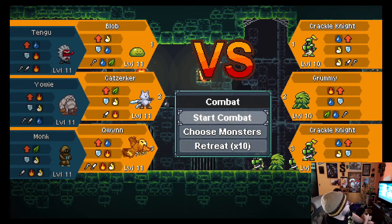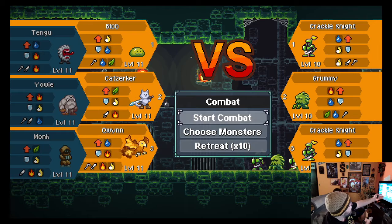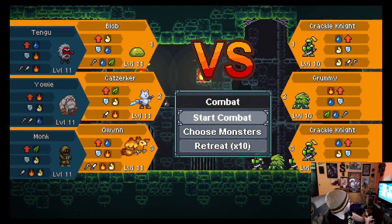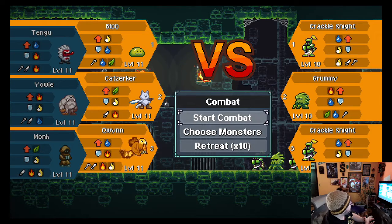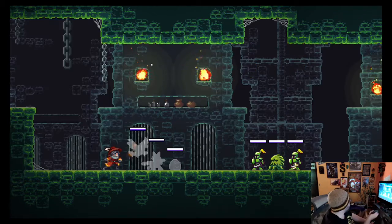To kind of give you a rough idea of what's going on, we're going to be fighting a Crackle Knight, a Grummie, and a second Grump Crackle Knight. And then I can now choose if I want to start the combat, or I think I can rearrange my monsters. I basically play A-Squad all the time.